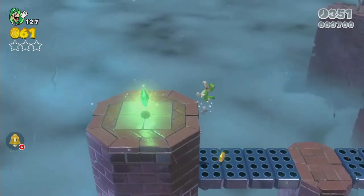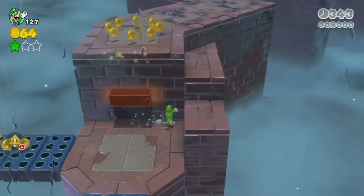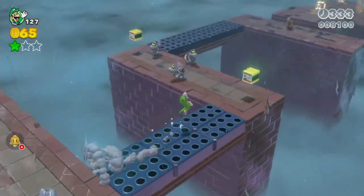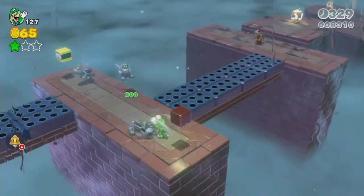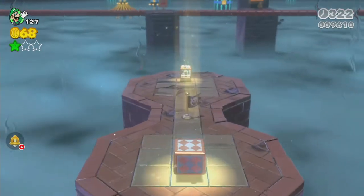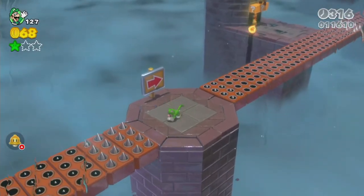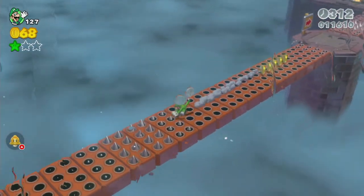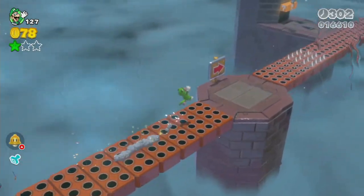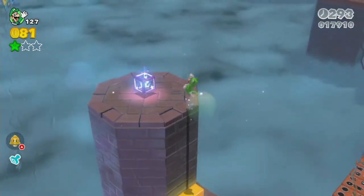Our first green star is hidden at the end of this spiky bridge. Thankfully we got our cat power-up back, so that's nice. Now for the slightly tricky part — there are two different paths we can take, but we're not going to take either of them. We just run around the side to the right, collect the stamp, then jump to make it to the end. And there's still one more star left after riding on this fireball.